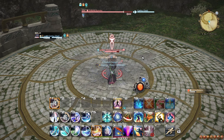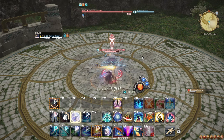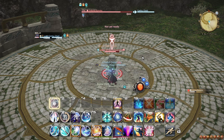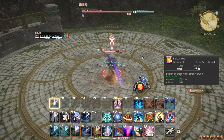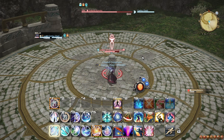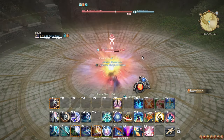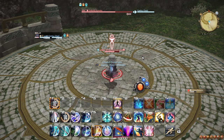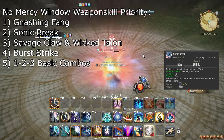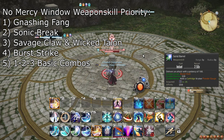Gunbreaker's rotation revolves around fitting as much damage in your No Mercy window as possible, and then making the most of the few damage cooldowns that also come up outside of this burst — particularly the Gnashing Fang combo and Danger Zone. While everything is on cooldown, you simply go through your 1-2-3 combos, and only use Burst Strike outside of No Mercy if your next combo step is Solid Barrel and you have two cartridges. No Mercy should be used on cooldown, so the best way to handle varying timing in your 1-2-3 combo is to follow a priority list. Whenever you weave No Mercy, use your weapon skills in this order: 1. Gnashing Fang, 2. Sonic Break, 3. Savage Claw and Wicked Talon, 4. Burst Strike, 5. 1-2-3 combo steps.